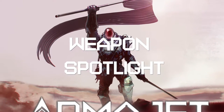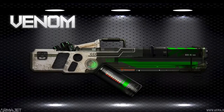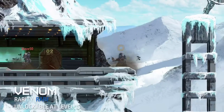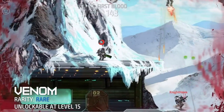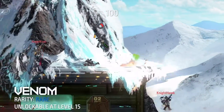Hey everyone, this is Yubikiri here and welcome to the Armature Weapon Spotlight. Today, we will be looking at the Venom, a radioactive goo launcher. The Venom is unlockable at level 15 and is one of the many launcher type weapons in the game. This weapon fires radioactive goo-like projectiles dealing somewhat decent damage onto your targets.